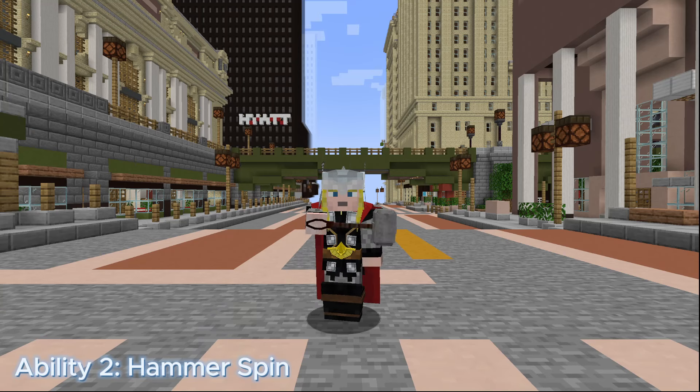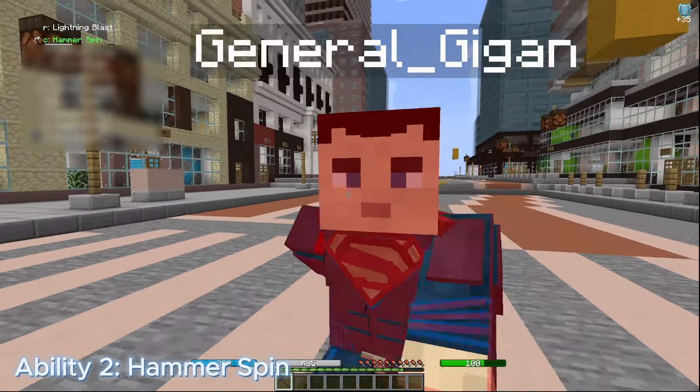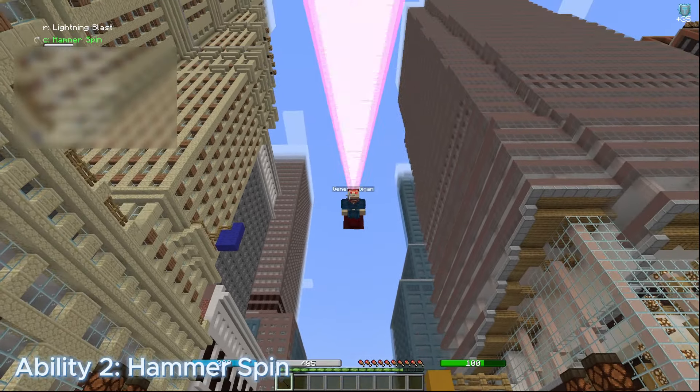Ability 2: Hammer Spin. Hammer Spin is a stamina and time-based move. It costs 50 stamina and deals 4 damage per hit over a 3-second period. It has a cooldown of 5 seconds. Create a vortex in front of you by spinning your hammer, protecting yourself from incoming damage.